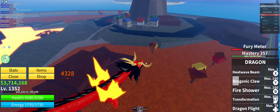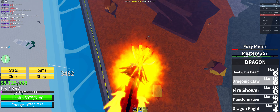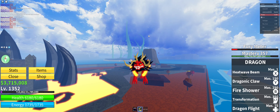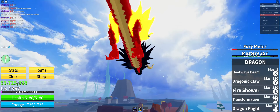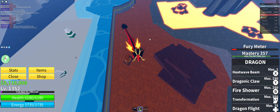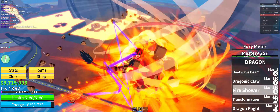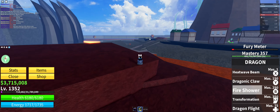We'll do Dragon Claw one more time to show how epic it is — it shows you like three claws soaring through and attacking. We can't use Dragon Flight because we already are a dragon. My Fury Meter is about to run out — so this is the Fire Shower in transformation, which is like a better or worse version of Blizzard's Domain: you put your head up and then boom, it's crazy.